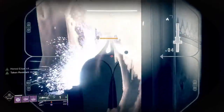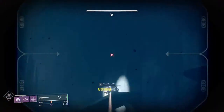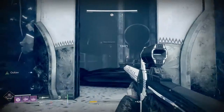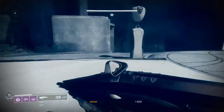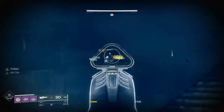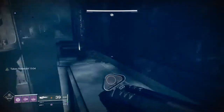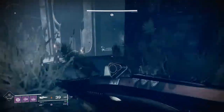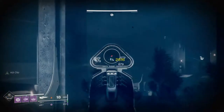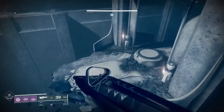Continue impressing everyone with those A1 snipes. Now that you've taken the knights out, I like to focus on the snipers, and then of course those pesky phalanx. You can go to the right or the left — I just wouldn't suggest jumping to that middle section just yet, because there are two phalanx that can push you off. Once we've killed both of them, move to the middle.